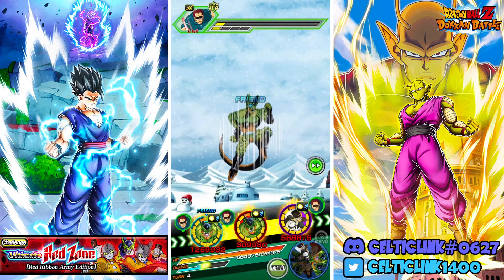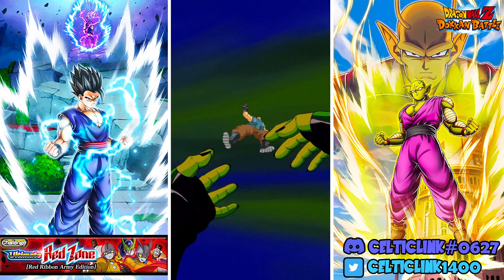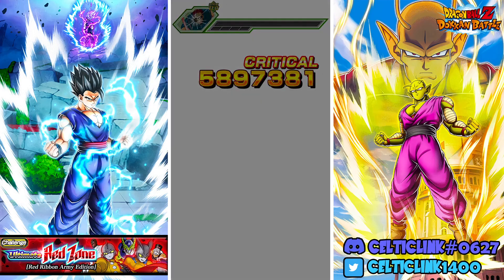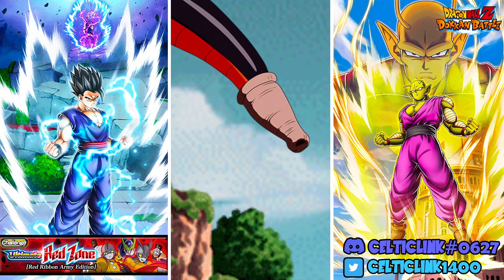Nice, we get the dodge — we get the second dodge too! No worries then. We'll get one stack at least with the friend AGL Cell, so at least we'll have one rotation with a powerful Cell. And now ours gets the transformation into Perfect Cell!